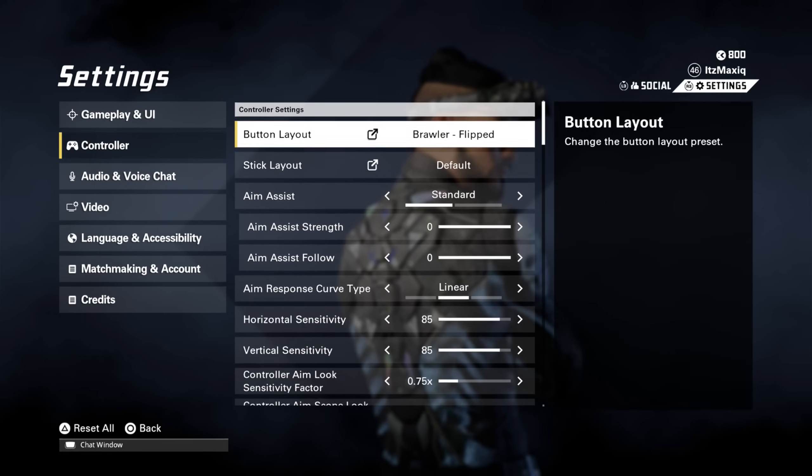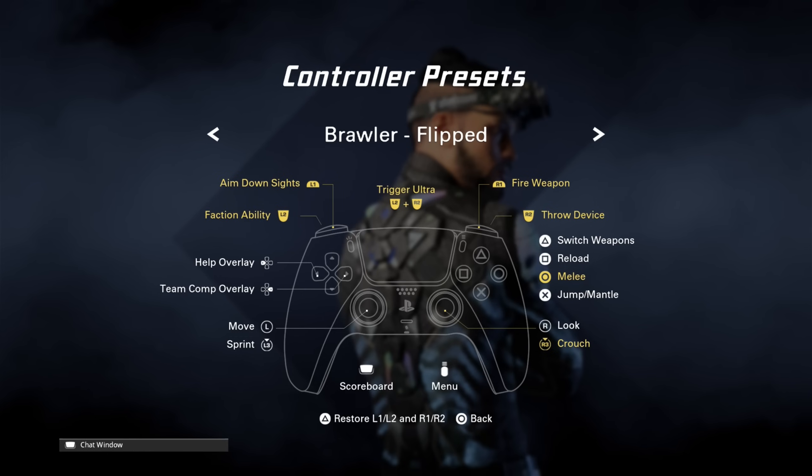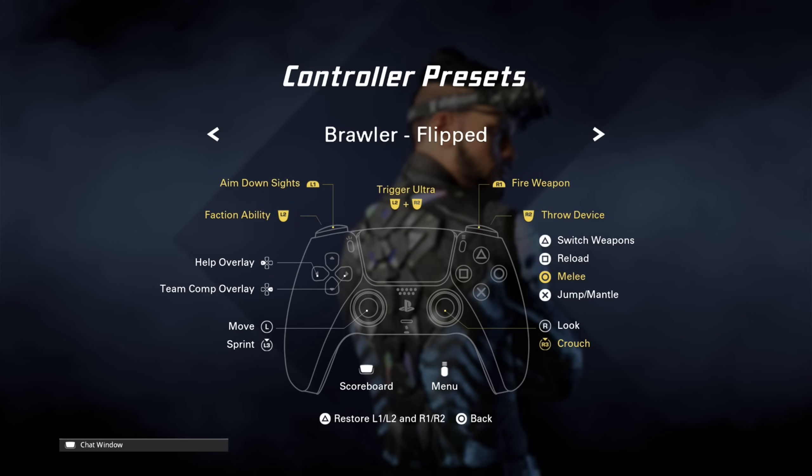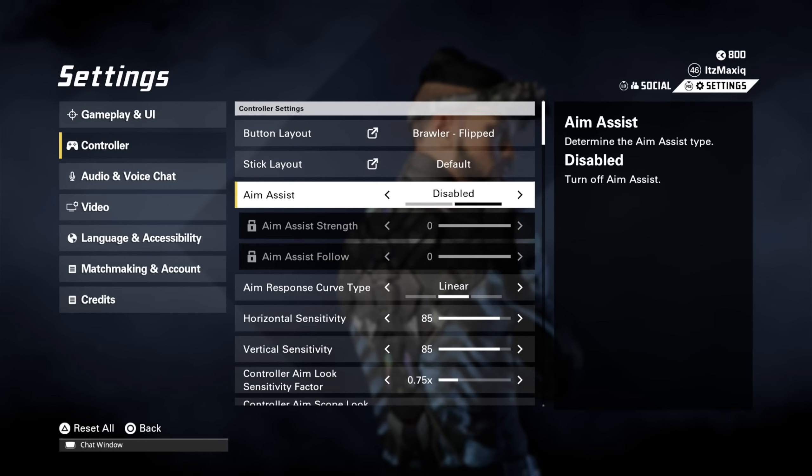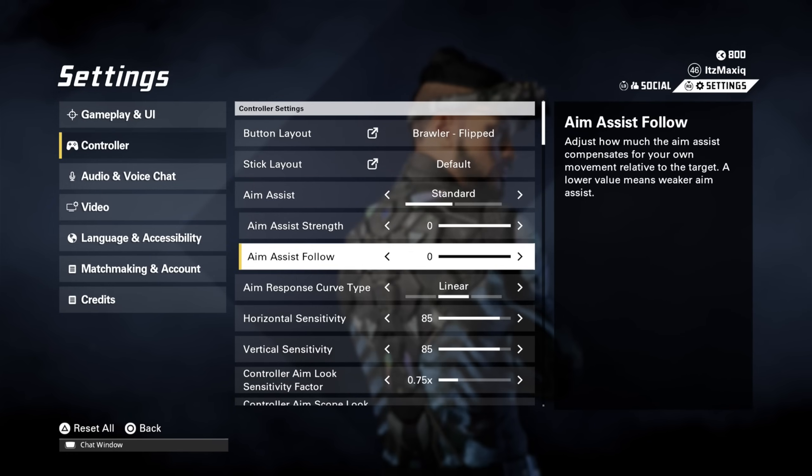For controller settings: button layout I use Brawler Flipped, so I shoot with R1, aim with L1, knife with Circle, and crouch with R3. The main changes are swapping R1/R2 and L1/L2, and swapping Circle and R3. Because I have the DualSense Edge, I also jump with X.